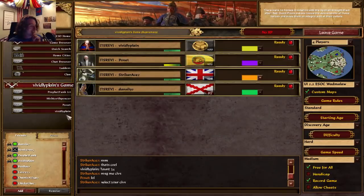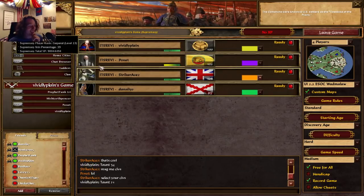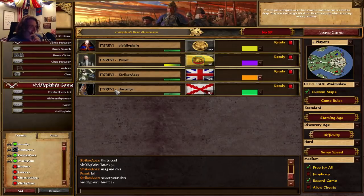He picked Japan — interesting choice. I thought he was going to do the spicy China build, but maybe he's saving it for a specific map. Never mind, because he wants to select the map. What's up forever and beyond — welcome to the stream. I think we're good to go.